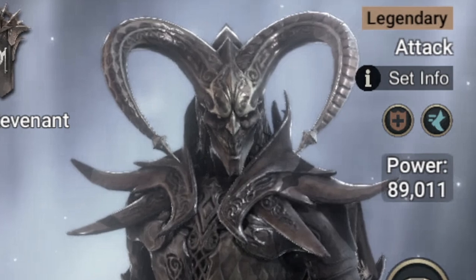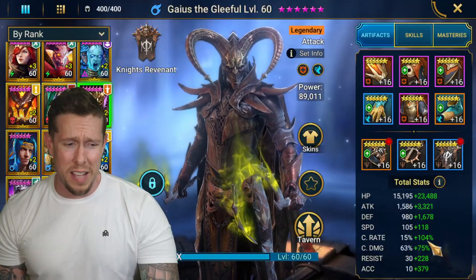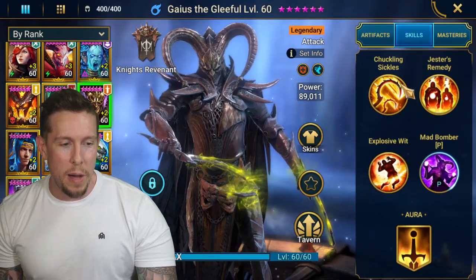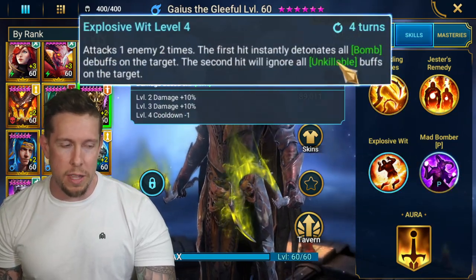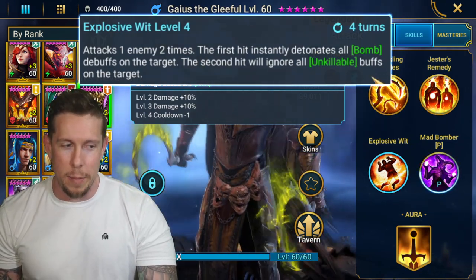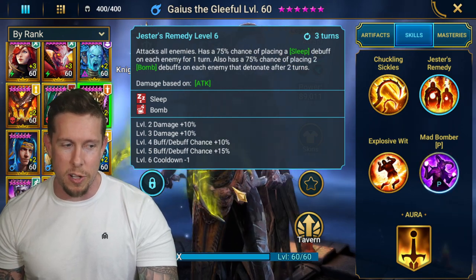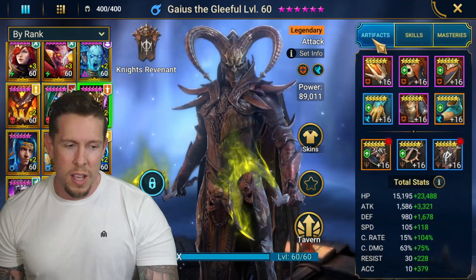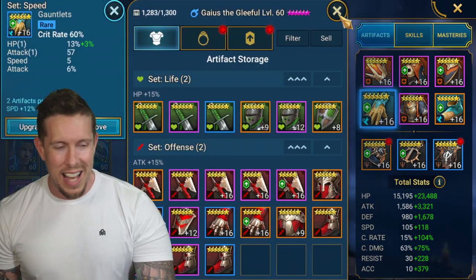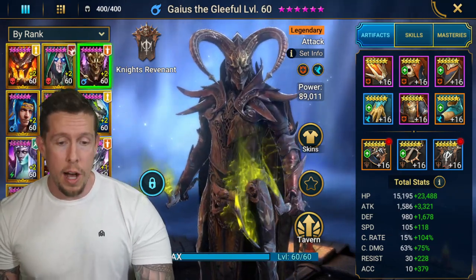I went with Eagle Eye and still have low accuracy — definitely need to get that up. I have so much crit rate, and I don't obviously need more than 100, but I did that to get a little extra damage out of his A1 and A3. But if the first hit is instantly detonating all bombs anyway and ignoring unkillable, do I even need to build him full crit rate? I'll probably still shoot for 100 but it's not imperative. Overall I'd say Gaius is an A-tier champion.